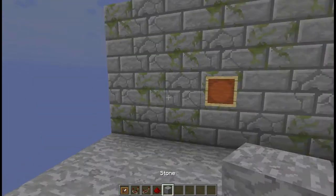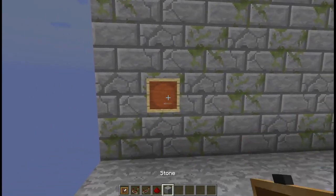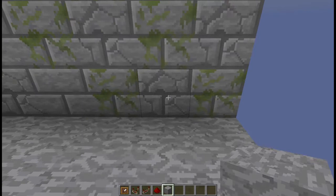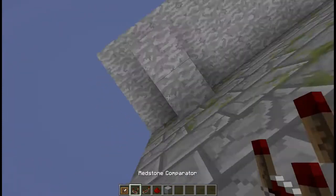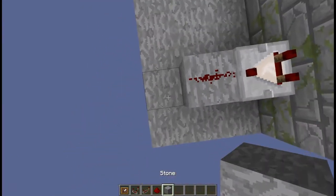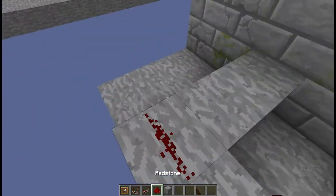Place it wherever you want — it doesn't really matter, but for this example I'll be placing it right here. Come around behind, remember which block it is on. Since I know mine's on this block, I'm going to place two blocks out — that's the tricky part — then place two blocks out and place a comparator there and some dust here.